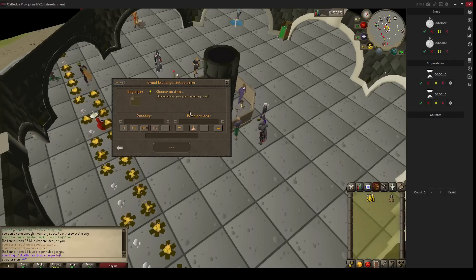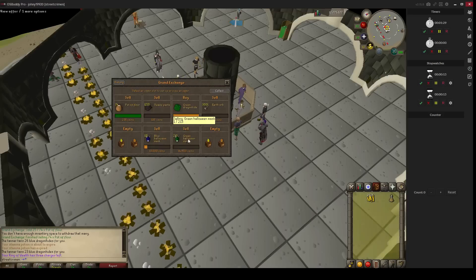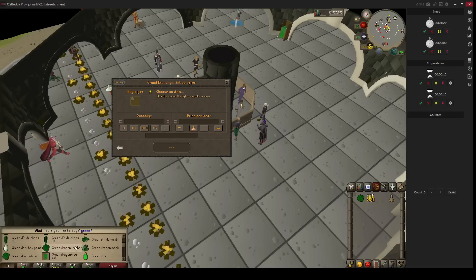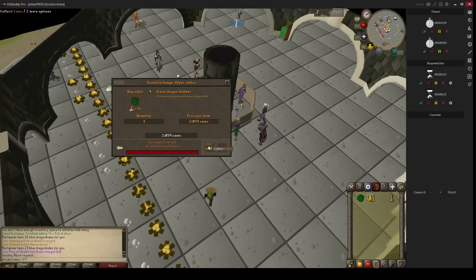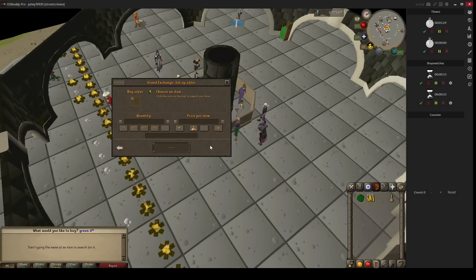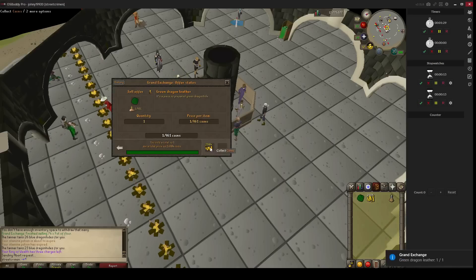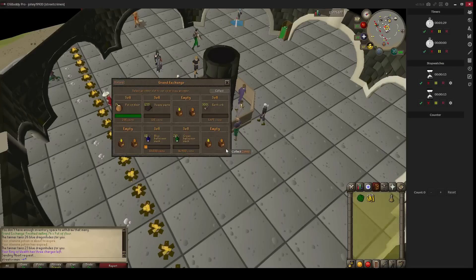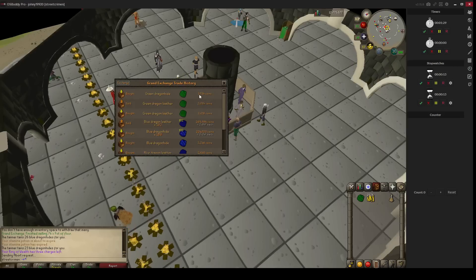Before doing this I will show you what to do. For example, if you take a green dragon hide and buy green dragon leather, as you can see there is a lot of profit on the green dragon leather as well. Right now just sell the green dragon leather and check the history — the difference between buying and selling. You can make almost 200 coins profit on the green dragon leather.